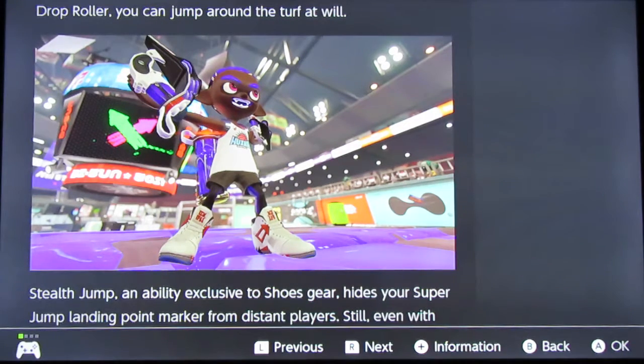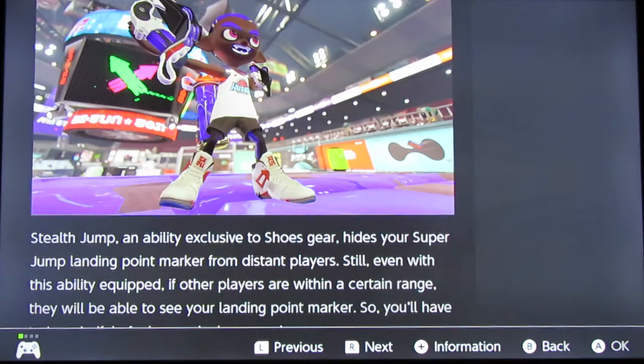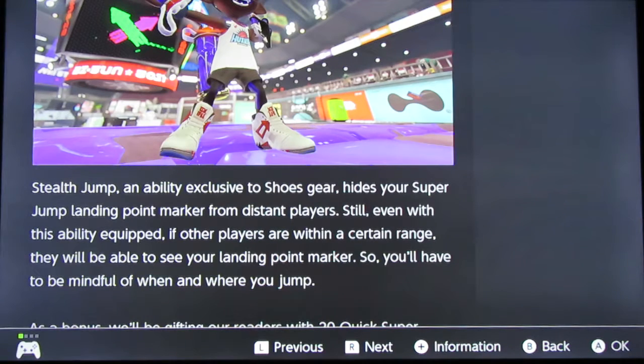Stealth Jump hides your super jump landing point marker from distant players. Still, even with this ability equipped, if other players are within a certain range, they'll be able to see your landing point marker. So you'll always have to be mindful of when and where you jump.